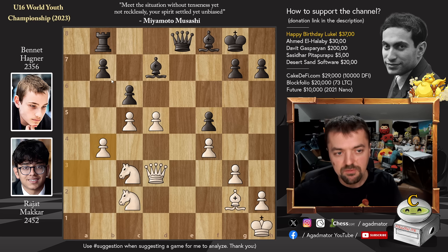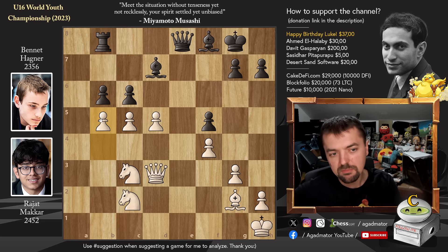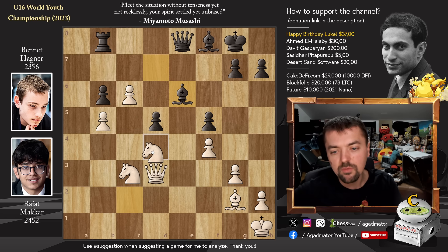However, after A captures on B4, B6 was played by Bennett, and now he just allows this Pawn to B5 move that allows White to create a very strong passed pawn. So C captures on D5 was played, but now Pawn to C6 — the advancement that would not have been possible otherwise. In the line we've shown, Bishop to E6, and now comes Knight to D4.